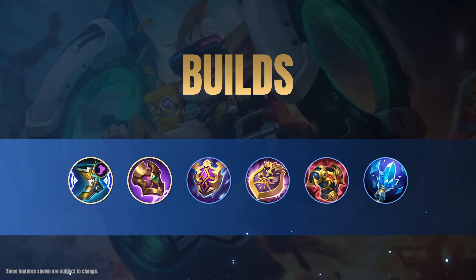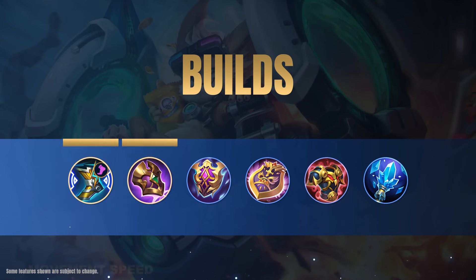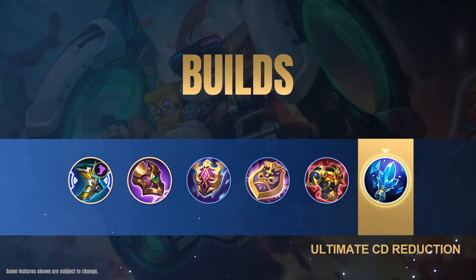For Chip's build, we recommend Dominant's Ice and Rapid Boots for his core equipment. The high movement speed they provide is well suited for Chip's roaming playstyle. Grab Athena's Shield and Antique Cuirass to enhance Chip's survivability, and Fleeting Time in the late game to unlock the full potential of his ultimate.